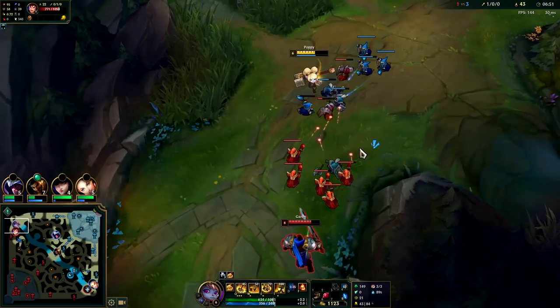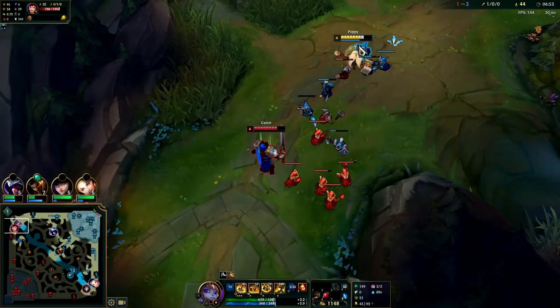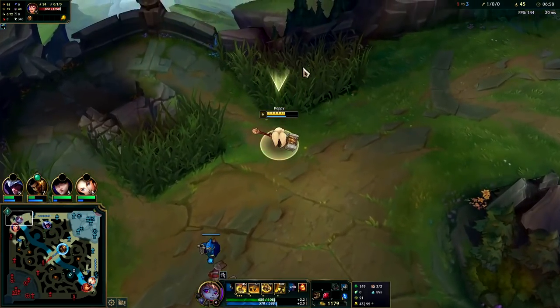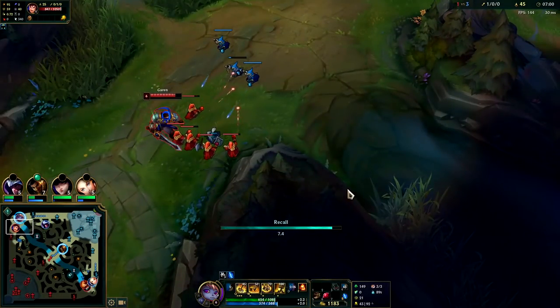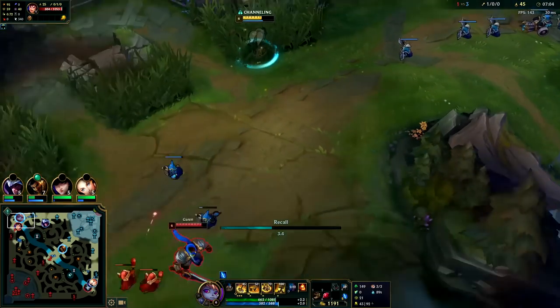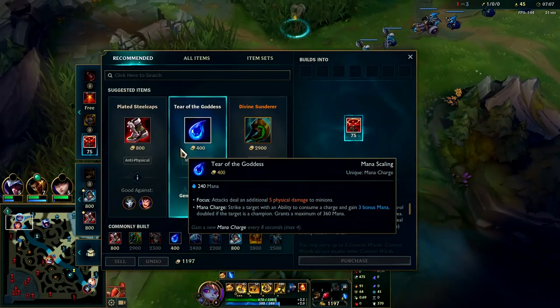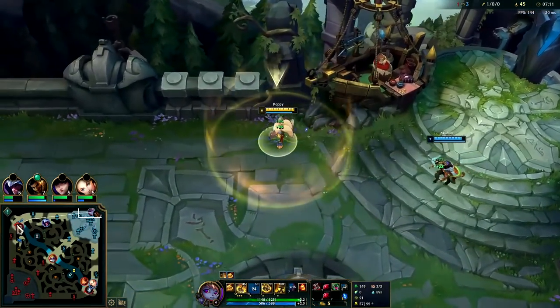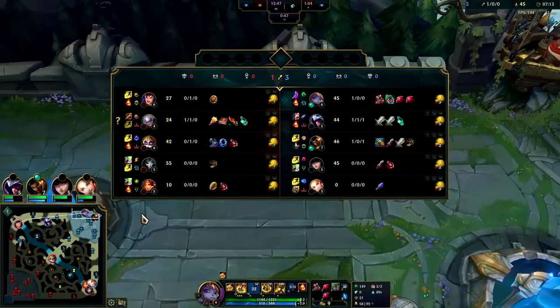He could kill us here, especially if his flash is up. I'm going to start backing off - I need a gank or I need to just reset. I'll hope he slow-pushes this not realizing I'm backing. I have cannon wave so I should be able to get back here pretty quick. I got Tier 2 boots just so I can survive the ganks - Diana has already been top once.